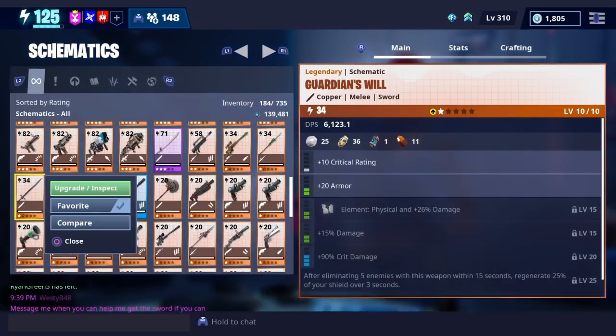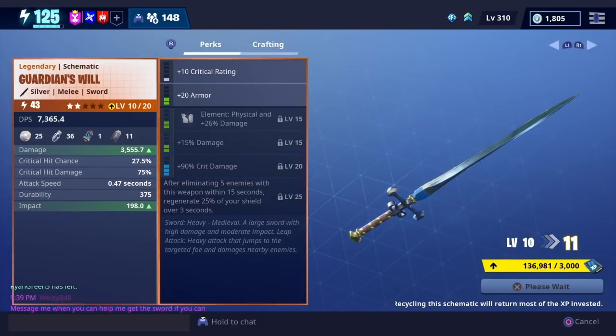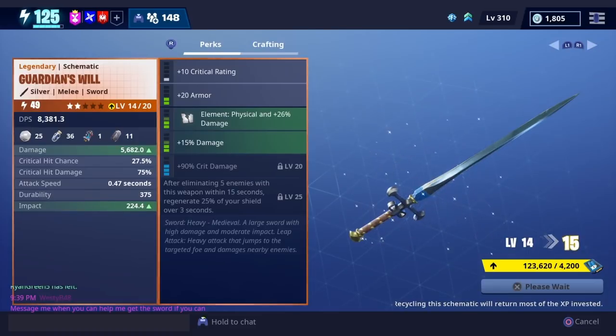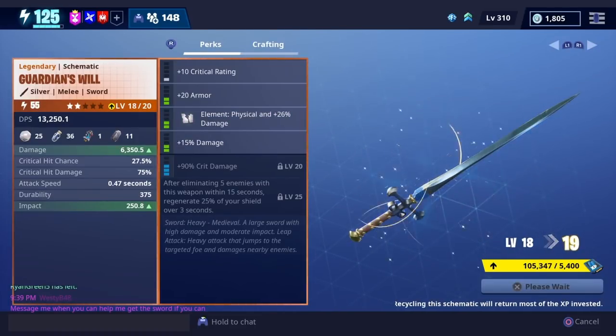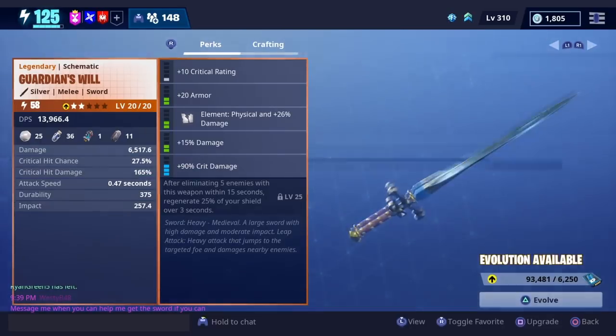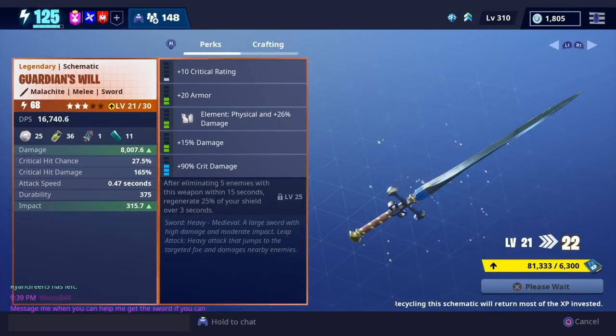Today guys we're going to be talking about an exploit you can do with this sword. When you make this sword level 82, you are able to recycle it. You make it 82 for Malachite. So when you recycle this sword, once it's 82 — aka Malachite level or 3 star — you recycle it, you get Obsidian and Charred Black.